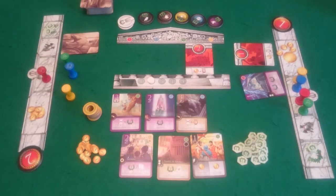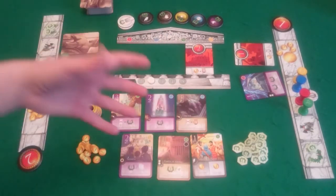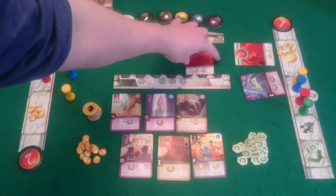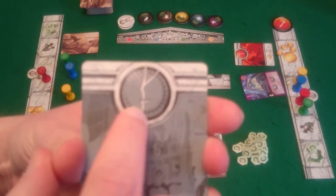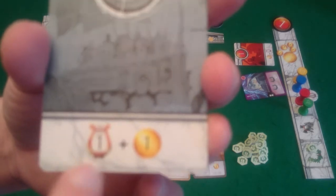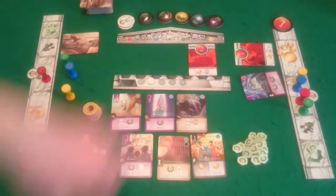If a player is unable to buy anything and still needs to buy a quest that epoch, they take whatever quest is left face down rather than face up. The face down side is grey and has no number. Taking the face down side means you are automatically the last player. The benefits from that quest for writing legends are reduced: you can only write one card into your Elysium and you will only get one gold. However, you can only take the back side of a quest once all other players have taken their quests during that epoch.